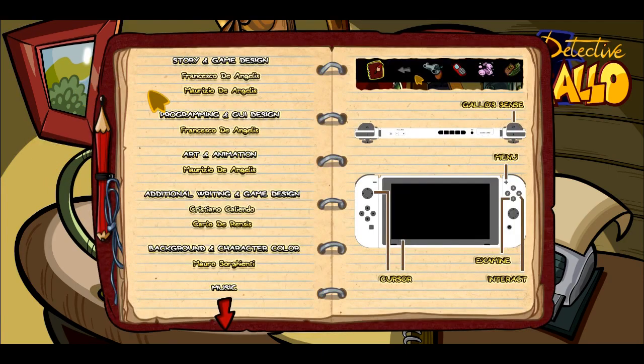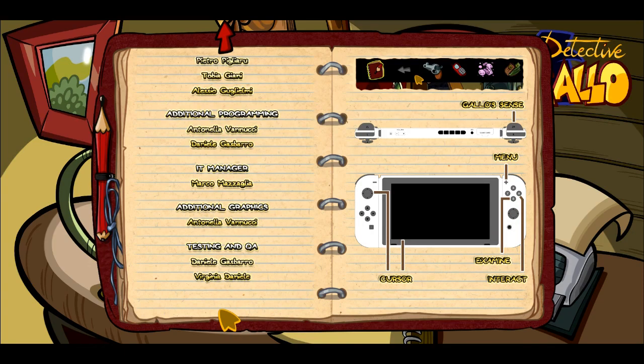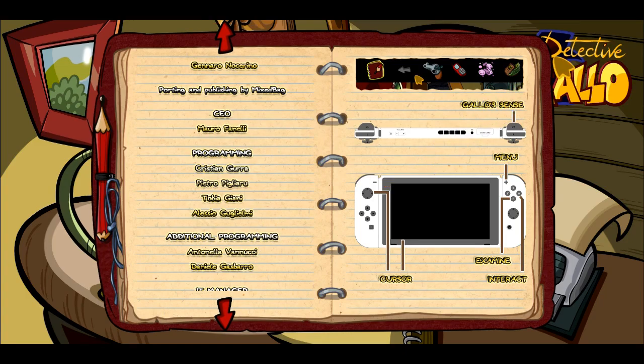Looking at the credits here: story and game design by Francesco de Angelis and Maurizio de Angelis — this is an Italian game. Programming, GUI design — you can see it's a very small team. Gallo Sense looks like it's the right trigger. We do have menu cursor and touch screen support, which is great for handheld mode if you're looking for that. Examine and interact are covered.